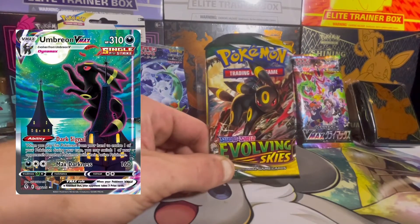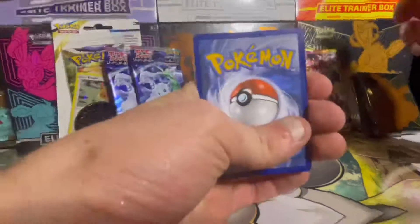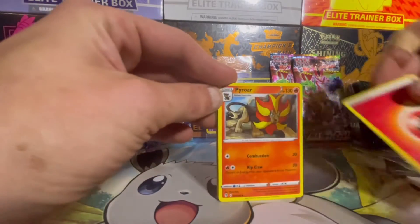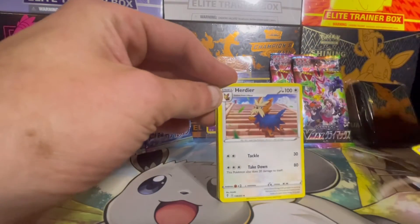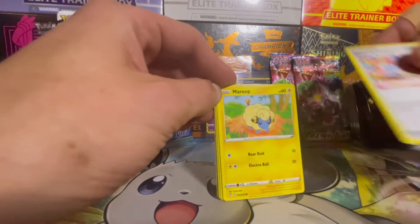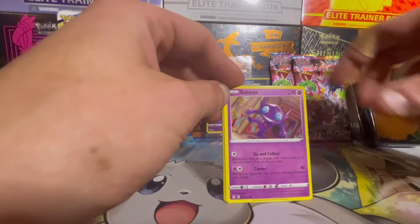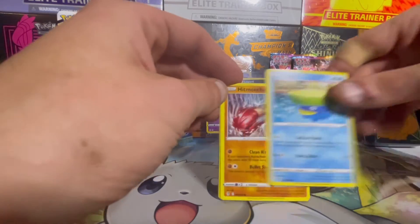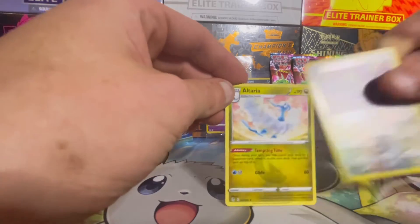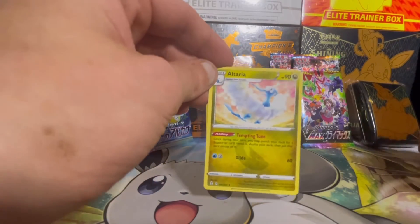Evolving Skies up next — everyone knows we're after the Umbreon reaching for the moon. Best of luck with the code, let's guess Lightning. We got Pyroar, Herdier, Shopping Center — that's beautiful — Mareep, Teddy Ursa, that's super cute, Sableye, Latias, Hitmonchan, Talonflame in reverse, and Alteria non-holographic. That's a beautiful Pokémon.